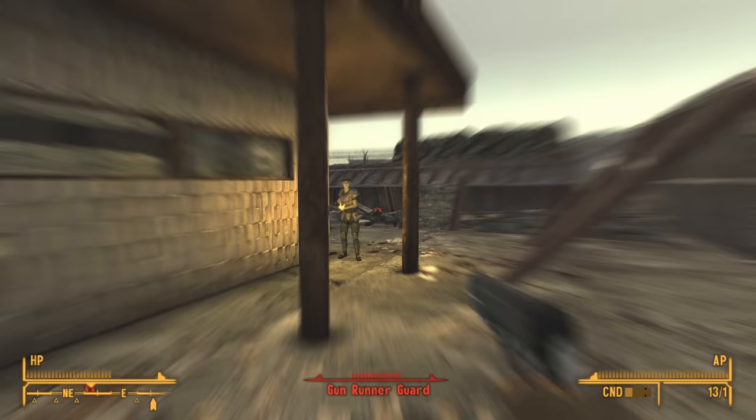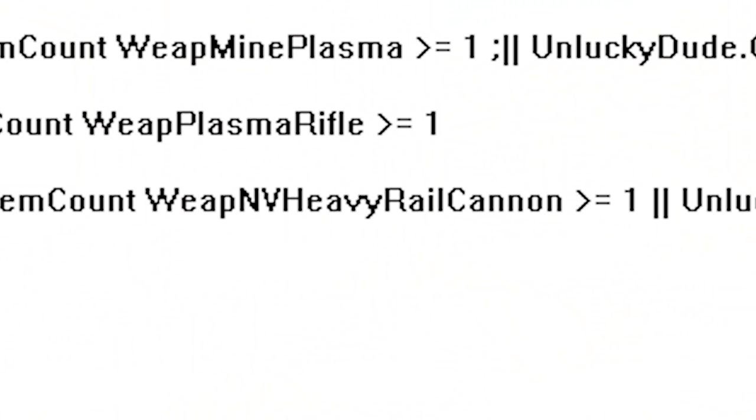In the script that governs Misfortune's weapon, there are references to two cut weapons: the White Rail Cannon and Heavy Rail Cannon. But beyond this, nothing remains from either.